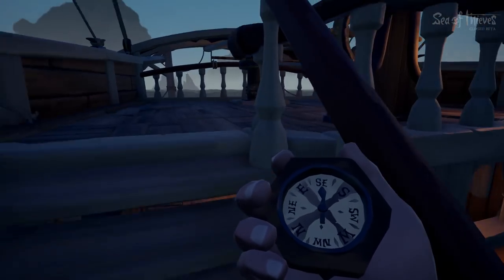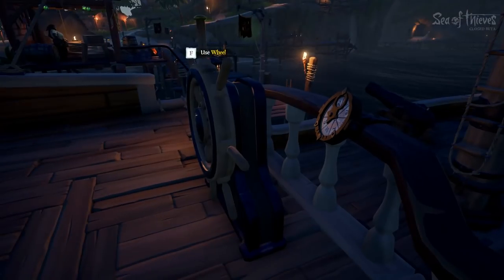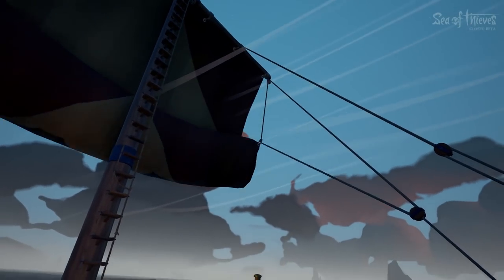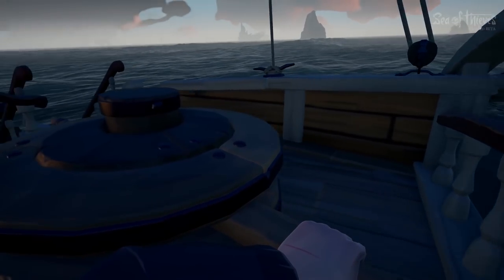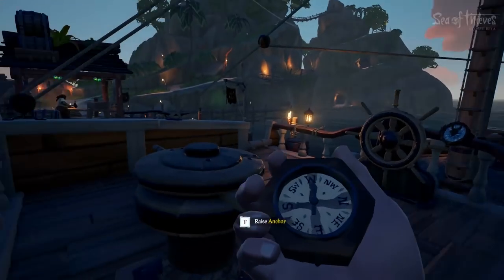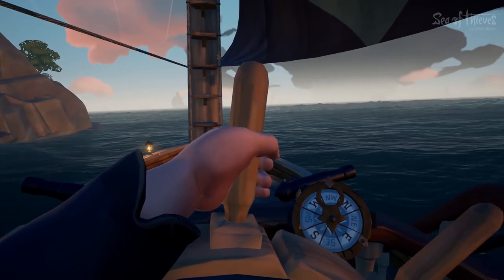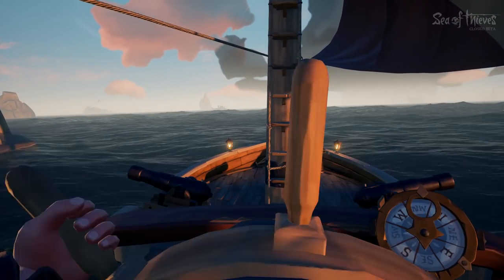Now that we know where we need to go, I'm going to teach you how to set sail. Since I'm playing solo, I have to be the captain, chief officer, second officer — everything. The first thing you need to do is lower the sails, raise the anchor, and then adjust the sails to fit the wind direction. You do not want to sail leeward — you need to use the advantage of the wind to get some speed.